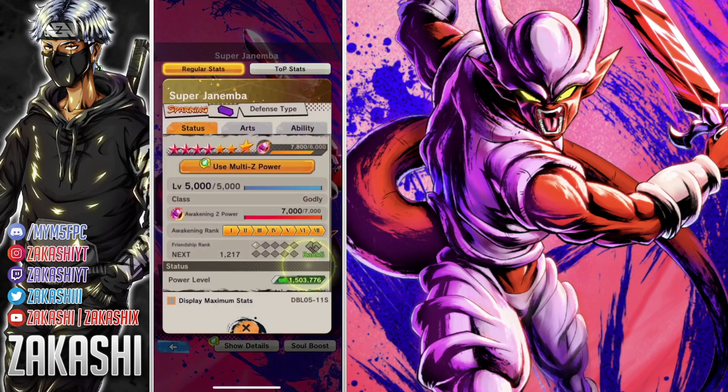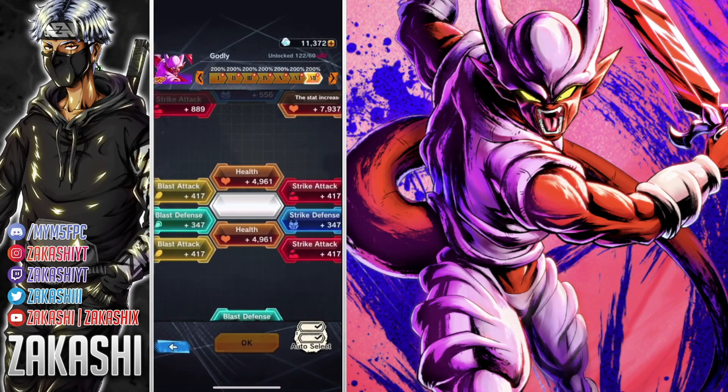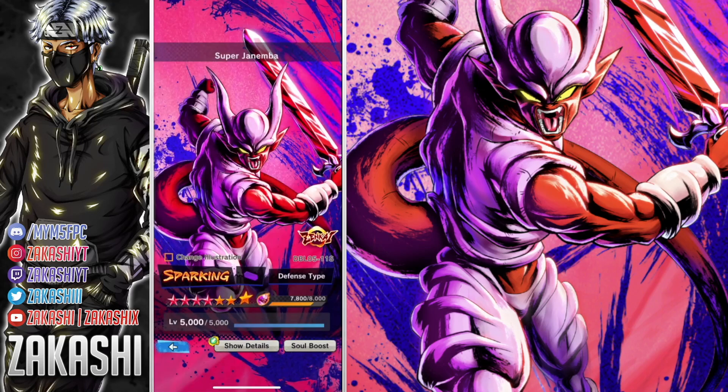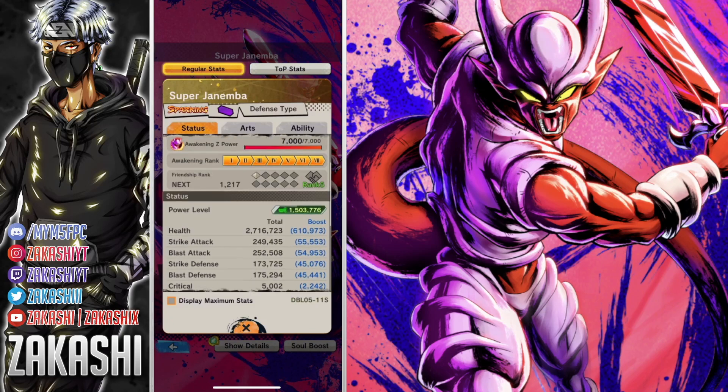I've been playing since the start of the game so I've got him at quite a high number of stars. Let's go into his kit because I don't want to ramble too much — you can see Zenkai 7 there. The soul boost is 1400, which I shouldn't have gone through, but it is what it is for showcase purposes. His stats are pretty decent but he's a defense type, so bear that in mind.